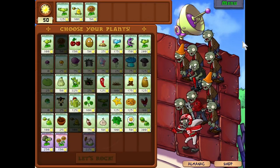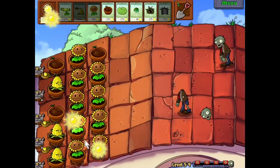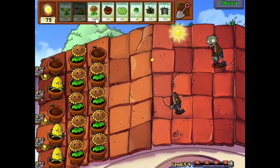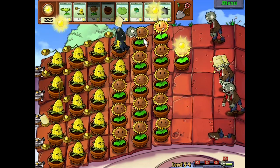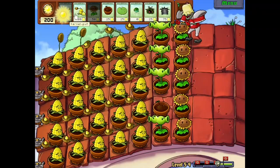Roof level 4 gave me split pea, kernelpult and sunflower. I picked flowerpot and was able to easily breeze through the early game with sunflower and kernelpult spam. Pogo zombies were scary but manageable, and I was able to get up five columns of kernelpults by the second flag. Not even football zombies stood a chance.